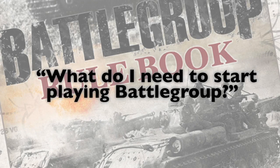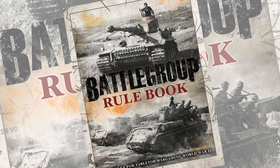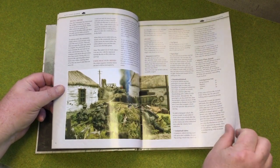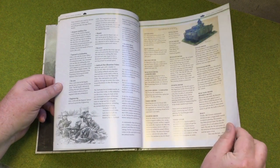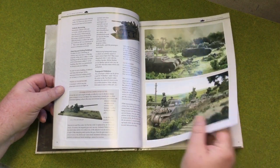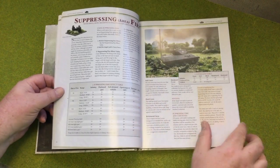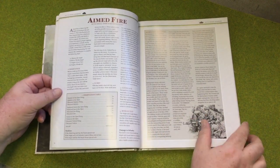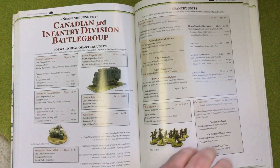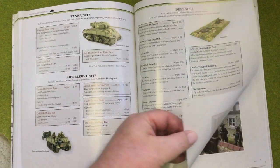Another common question is: what do I need to start playing Battlegroup? You can get started with just the Battlegroup rulebook — it has all the rules you need, plus tokens, counters and unit cards needed to play. Currently the rulebook is available as a hardcover 170-page full-colour book, though it has also been published previously as a hardcover, softcover, and even a mini rulebook format. The current hardcover rulebook also includes unit lists for some Canadian and German late-war forces in Normandy, as well as some scenarios to play them in.